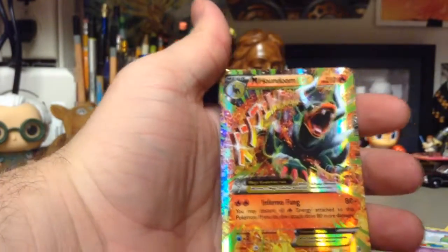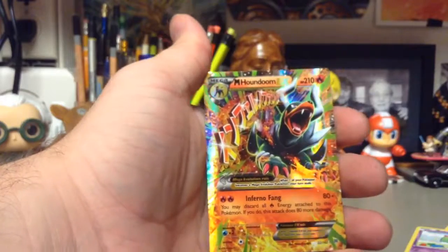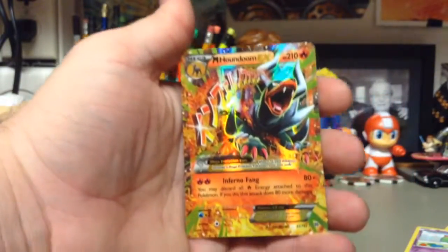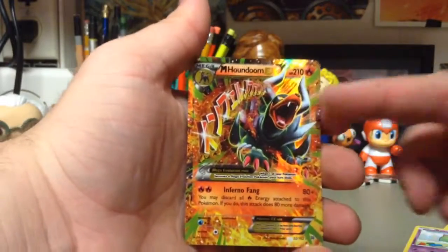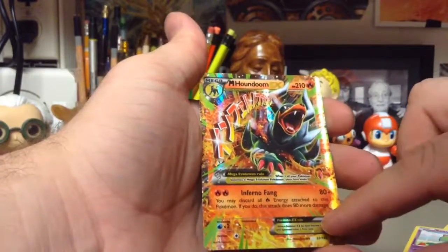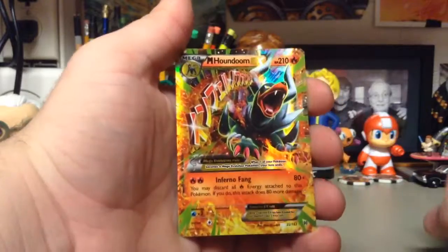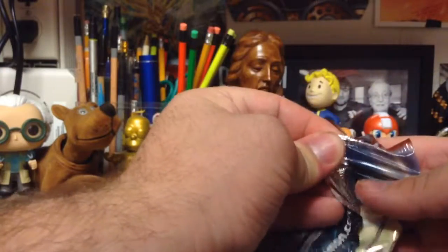Houndoom EX! Oh my gosh, this is one of the most crazy looking EXs I've ever seen. Holy shoot - it's a Mega Houndoom EX. Also Full Art! Oh my gosh. 22 out of 162. Damn, that is a nice looking card. Look at the glare on that - he's like jumping out of the screen at us. Japanese kind of writing in the background. Inferno Fang, 80 plus damage, 210 health points. Holy crap, I love this greenish kind of thing they got going around the card and the flames. Oh my gosh, I can't believe that. And we still have one more pack to go, so this was well worth our money. We got a Mega Houndoom EX - definitely going in a sleeve.